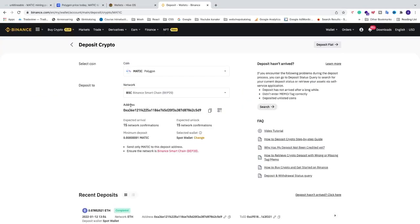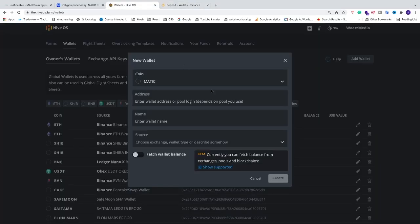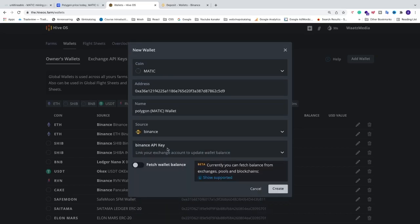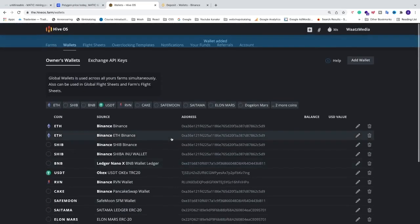Selecting BEP20 will create your wallet address for Polygon MATIC. Copy that address, go back to HiveOS, and paste it under the Address field. Name this wallet whatever you like — for example, 'Polygon MATIC Wallet'. You can also choose a source to note where your wallet is located, so I'll select Binance. We don't need to touch the API key, just go to the bottom right and click Create.